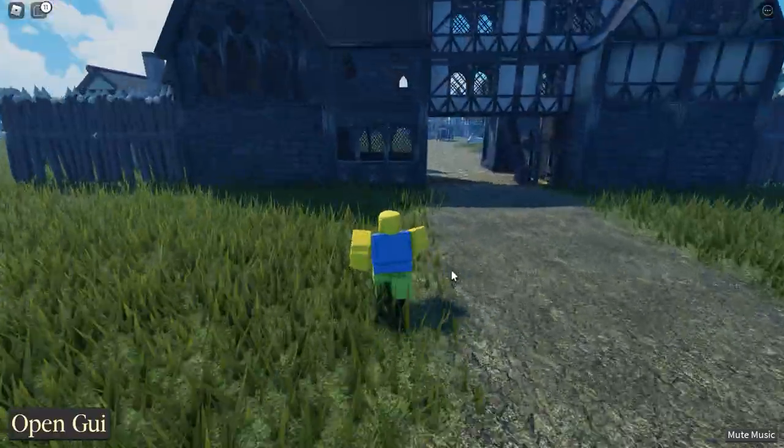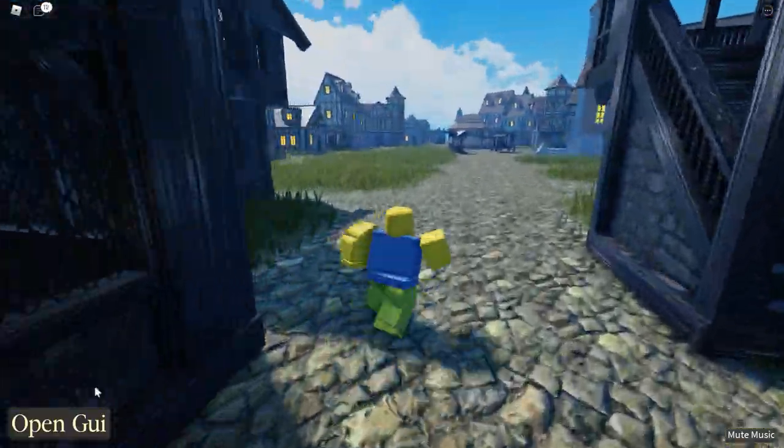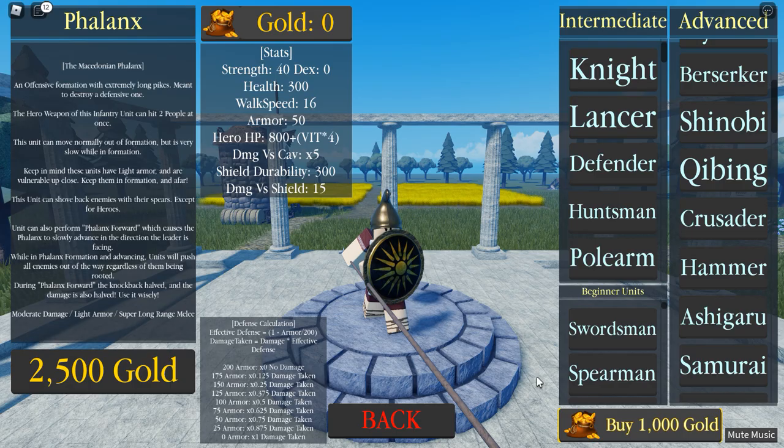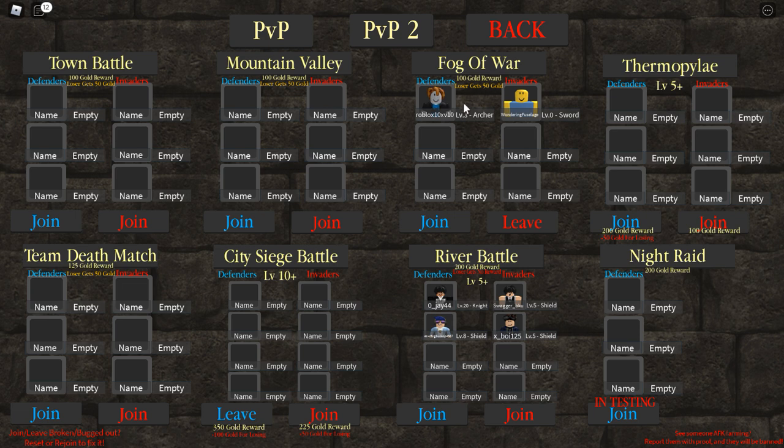Nice little area we got here, just running around exploring the lobby. Let's open the GUI. So yeah, we're waiting — we need people to play with, and we can't do anything until then. So we just got to take time and wait.